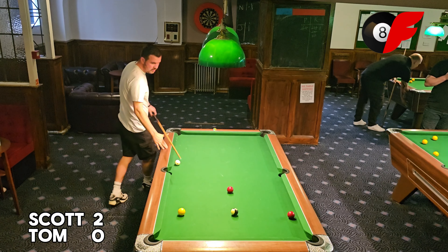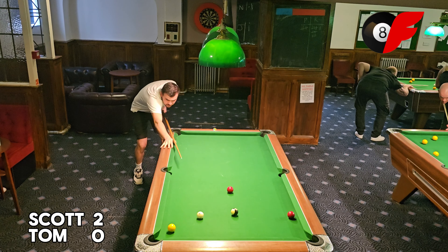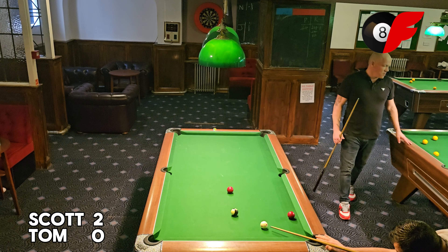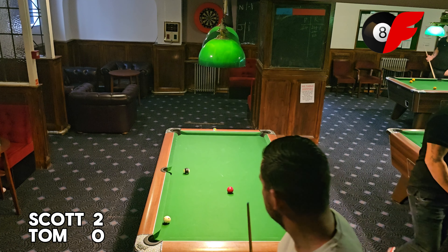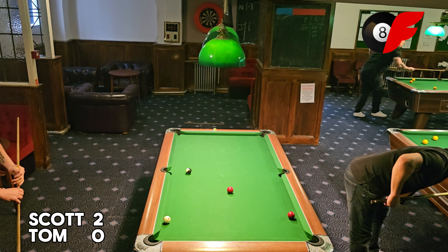Closing in to the end here, Tom is on yellow and Scott is on the reds. Tom's just played an absolutely exquisite shot up into that top right corner and dispatched that second ball into the bottom left. With a not so easy shot into the middle — I've seen Tom pot these — but he has jawed it off the corner, giving Scott an absolute golden chance to go 3-0 up.